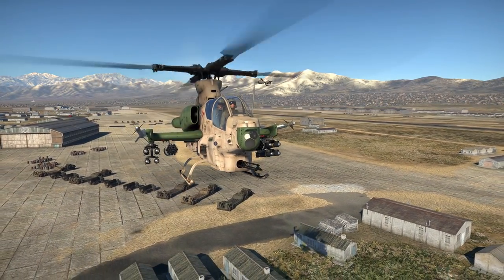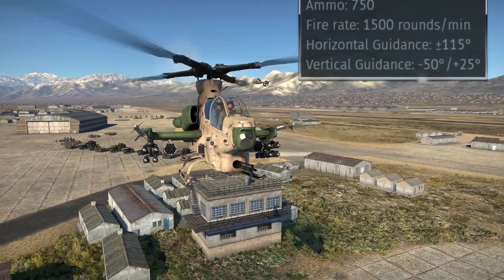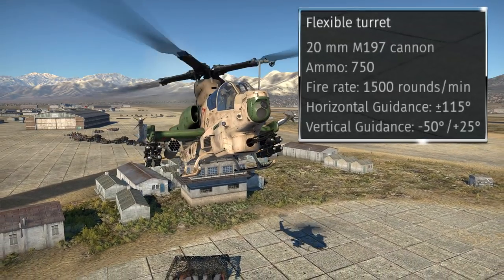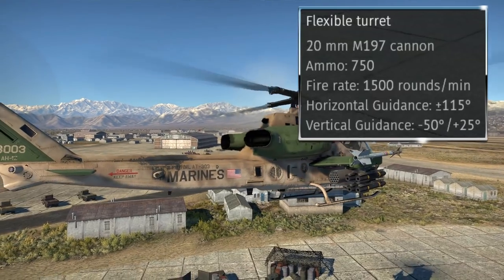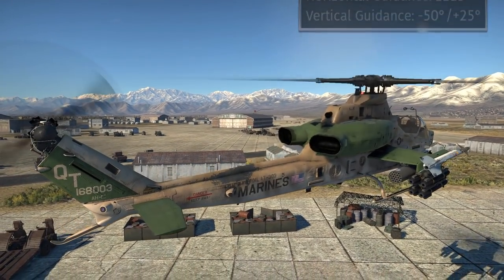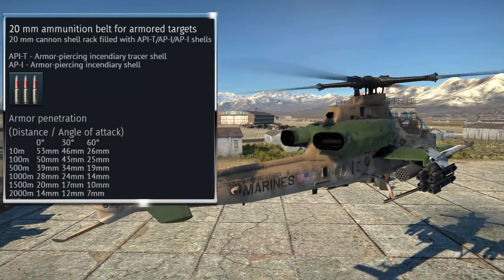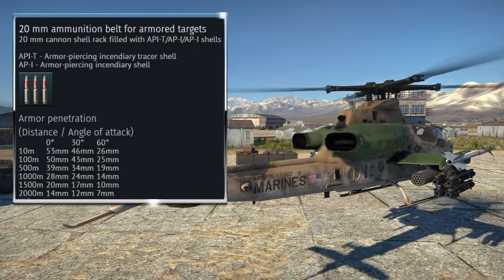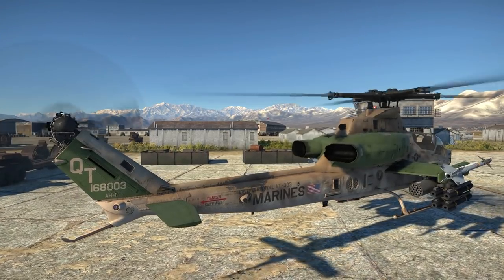For defending against aircraft and enemy helis, you have a few options. Firstly, your 20mm M197 revolver cannon can pack quite a punch. It is mounted in a flexible turret in the nose and has a fire rate of 1500 rounds per minute. This can be used to defend against aircraft in close quarters or for attacking ground targets, with up to 53mm of penetration on the ground target belts, making it quite good at picking up ground kills in heli EC especially.